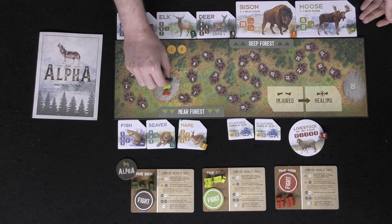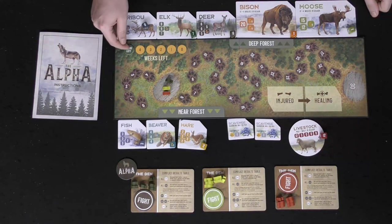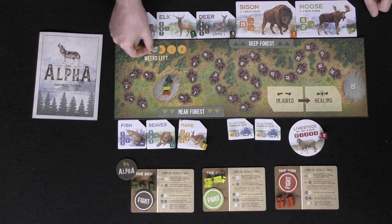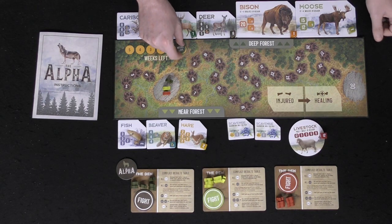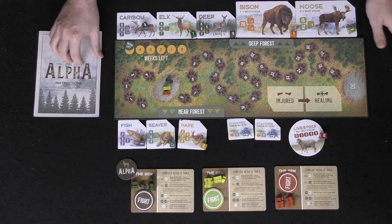When placing in the near forest, just follow the requirements, but placing in the deep forest will cost you food. This track is both points and food, so when you want to place up there you have to move your marker down. Place your weeks-left marker on the fifth round, because as rounds progress you move this marker down until it reaches zero, which is where the game ends and you tally up the score.